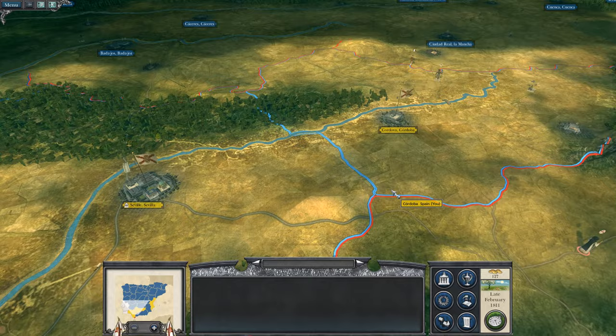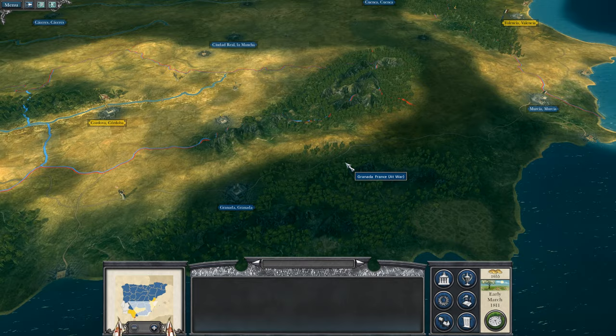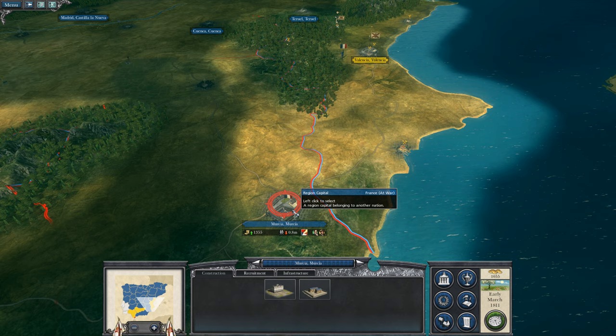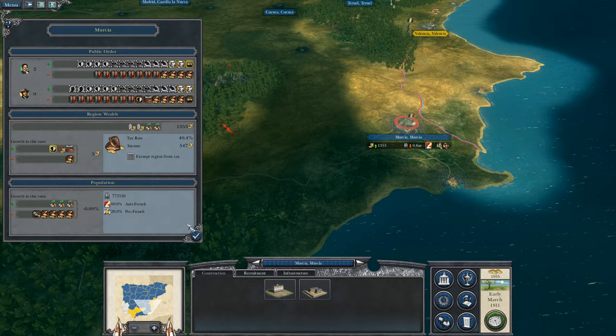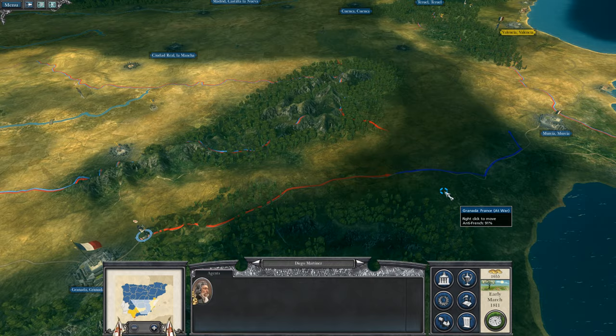I might as well end the turn and see what the enemy is planning — their counter moves — before we end this episode. Very interesting: there were a lot of French troops on the move and I missed an opportunity for a guerrilla fight. There was this force — I bet it's only cavalry — that came up from the south, leaving this area without a garrison. If we can get that to be more anti-French, it will actually revolt against their control, so the fact that they moved the troops out could cost them dearly.